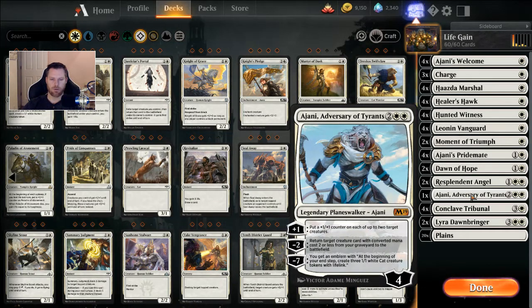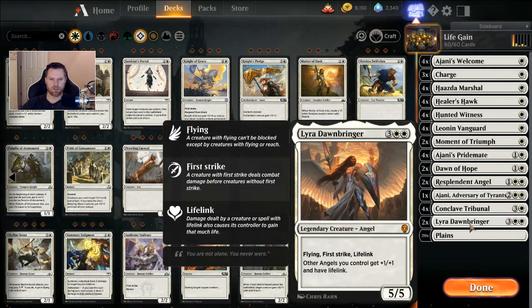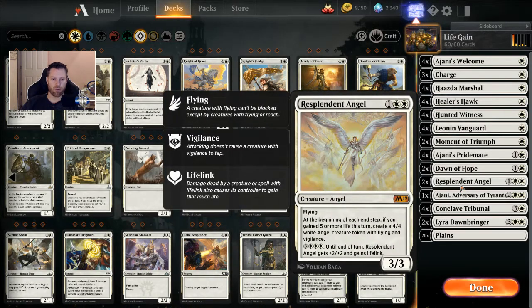I've got an Ajani — the four casting one, not the six. Comes out with four loyalty. His plus one puts a +1/+1 counter on up to two creatures. His minus two ability grabs a creature from the graveyard with a converted mana cost of two or less, so there's a lot of one casting in here — you can grab them back from the graveyard. Four Conclave Tribunals: four casting, exiles a permanent until it leaves the battlefield, but it convokes, so if you have creatures, you can tap them to pay the cost. Two Lyra Dawnbringers: five casting 5/5 with flying, first strike, lifelink. Other Angel creatures you control get +1/+1 and have lifelink. If you get Lyra and a Resplendent Angel out and they stick to the board, the game is virtually over.